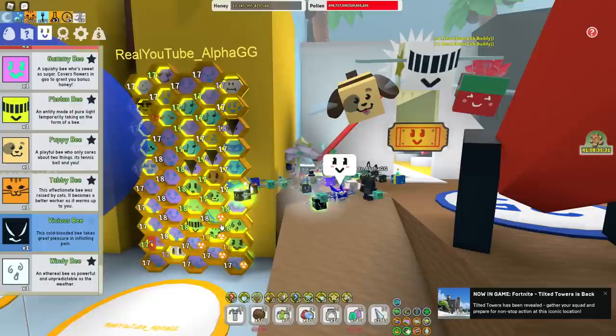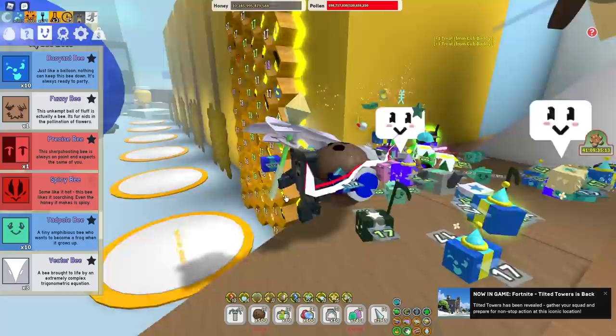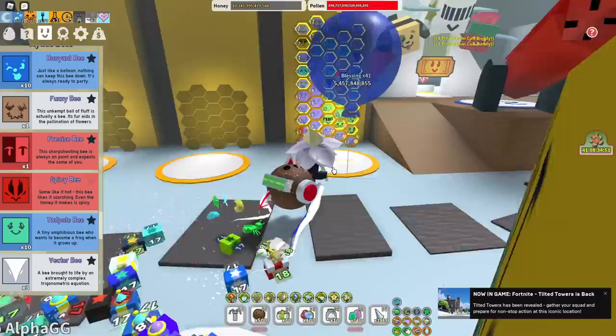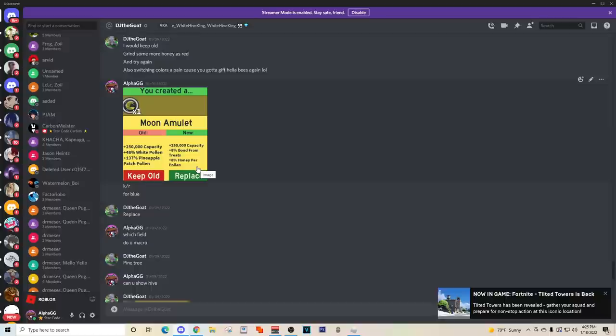Those are all the bees I have for a blue hive. Now let's talk about other top players' hives and why they're a little different. I talked to DJ the Goat, also known as the white hive king — he's one of the best players in the game. The blue hive king is actually third right now, but the white hive king is 13th and he knows a lot about the game. There are also a lot of amulets you actually have to have that you wouldn't think about for blue hive. For example, on your moon amulet you want honey per pollen — you don't want instant conversion, you don't want pollen percent. A lot of people don't really know that.